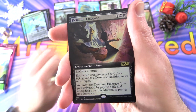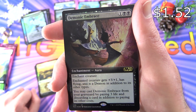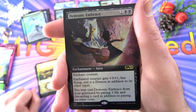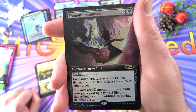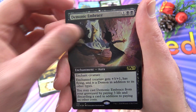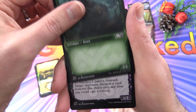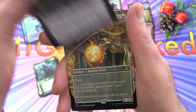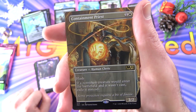And another rare — Demonic Embrace, Foil Extended Art. Enchantment Aura for three: the enchanted creature gets +3/+1, has flying, and is a Demon in addition to its other types. You may cast Demonic Embrace from your graveyard by paying four life and discarding a card in addition to its other costs. And a Garruk's Gorehorn and Liliana's Steward. So this is giving Ikoria a run for its money.